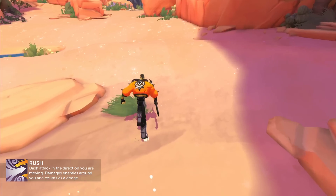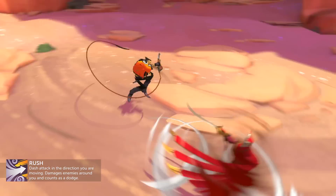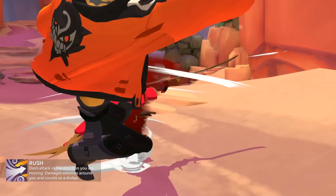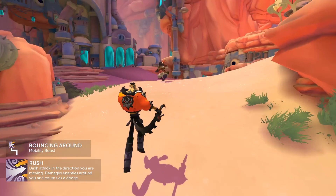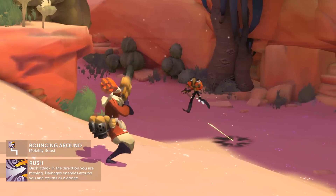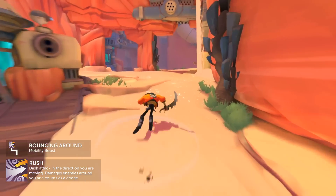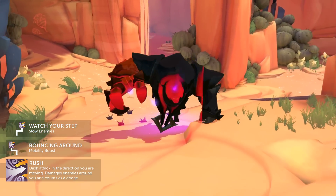Ramsay's Rush. Dashes in the direction you're moving, damaging enemies around you. This counts as a dodge, providing invulnerability frames and extending the range of your next Cut. Taking Bouncing Around reduces the cooldown of Rush when you connect with an enemy — a highly evasive upgrade, making you very difficult to lock down. While Watch Your Step leaves Caltrops that inflict slow, an excellent tool for zoning opponents.